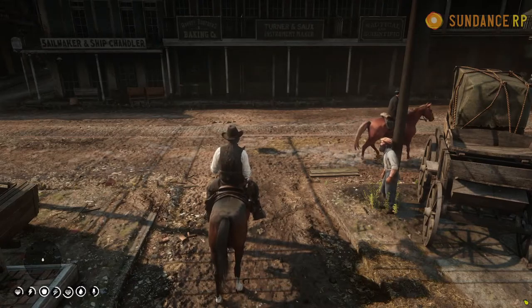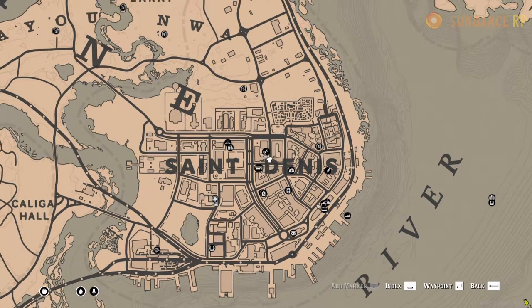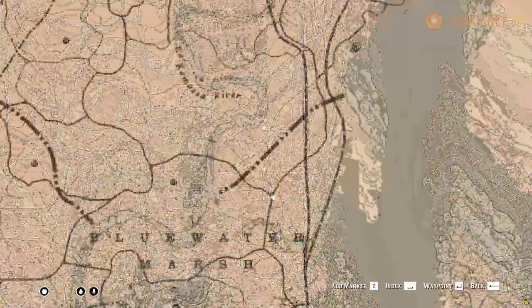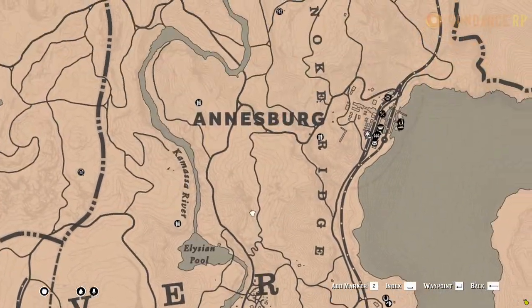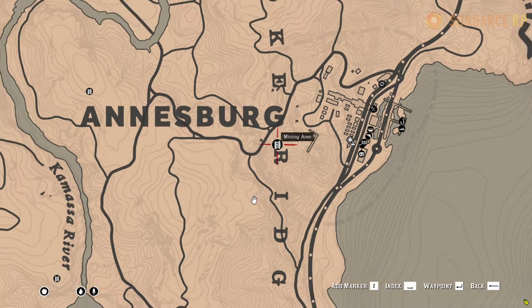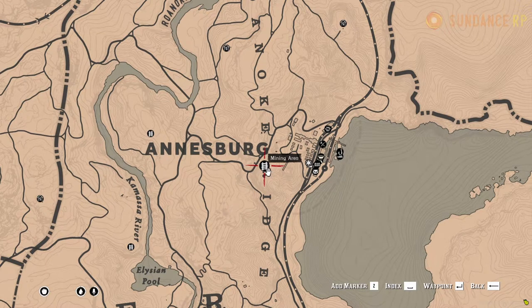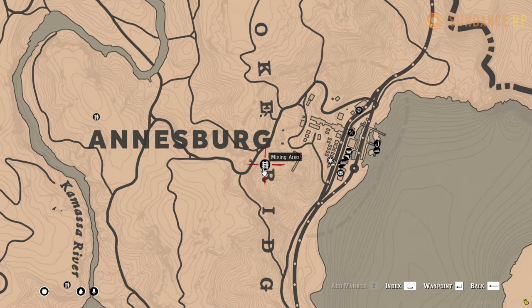Now that we have our pickaxe, let's take a look at our map to find one of our designated mining areas. On the map you will see many different icons that indicate different things, but what we are looking for is this icon right here — this is one of our designated mining areas.